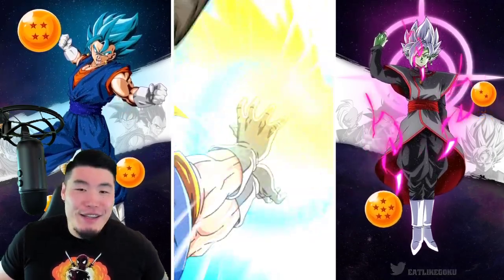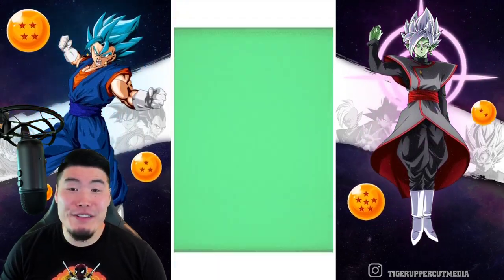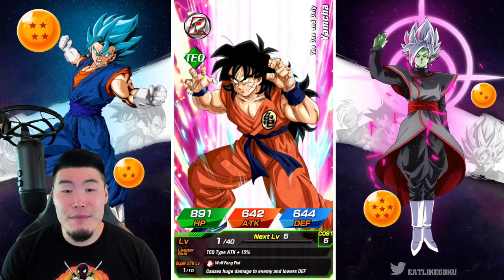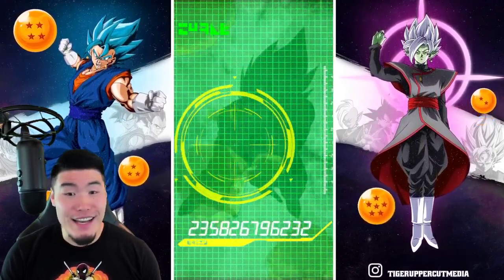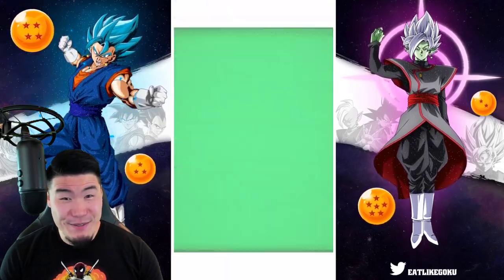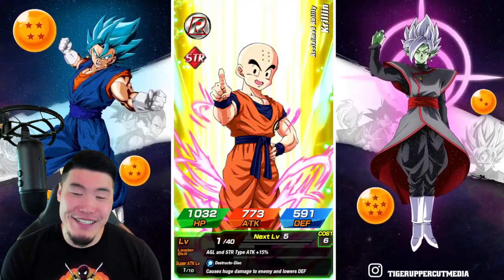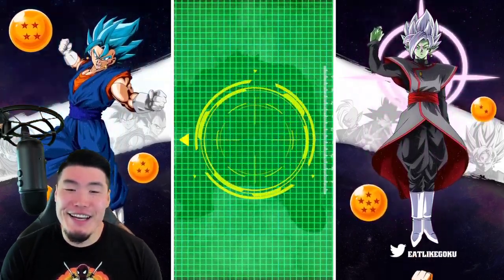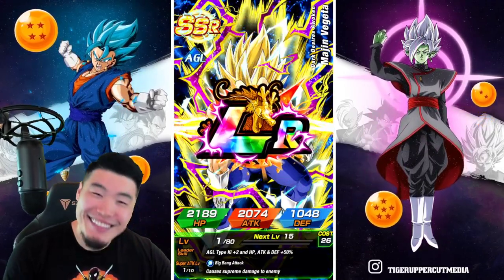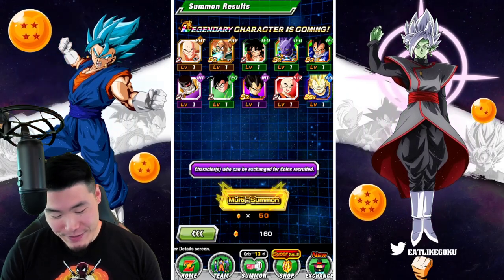There we go — LR on the way, our fourth LR in this video. It's gonna be one of the two, man. Maybe another Vegeta, hopefully a Goku. But one of the two — I can feel it. It's gonna be Goku. Come on... realistically it's gonna be some random thing, gonna be like a Bojack or something. Oh there's the fake out — and show me... Majin Vegeta. Hey man, at least we're getting tons and tons of LRs. So it's all good.